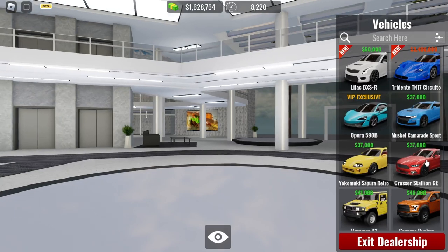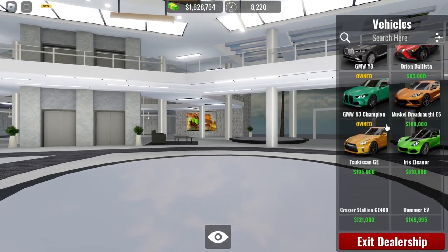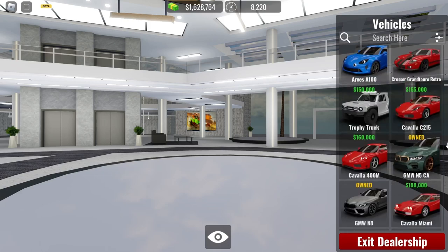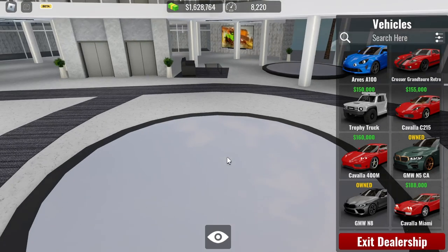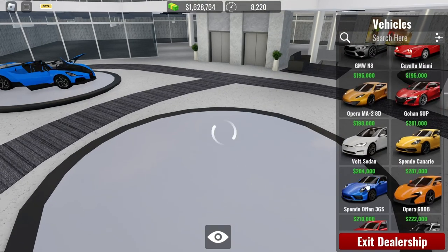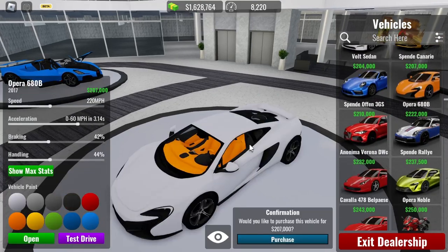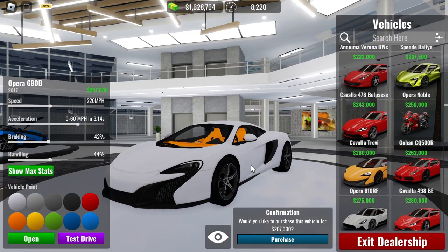I've pulled up to the dealership. What you need is basically a car that can go above 180 miles per hour and has a good speed — I'm talking about 180 miles — and has good acceleration. So let me find a car that has those abilities.